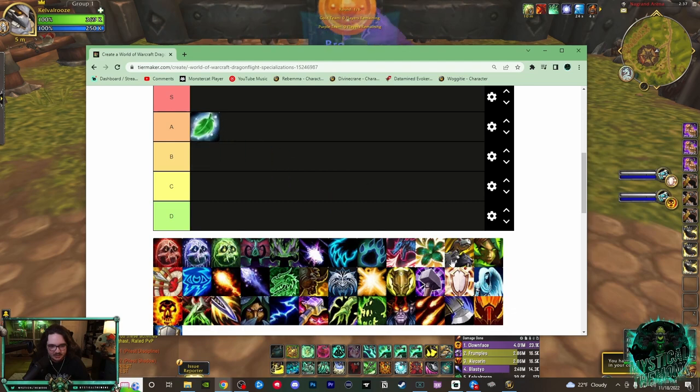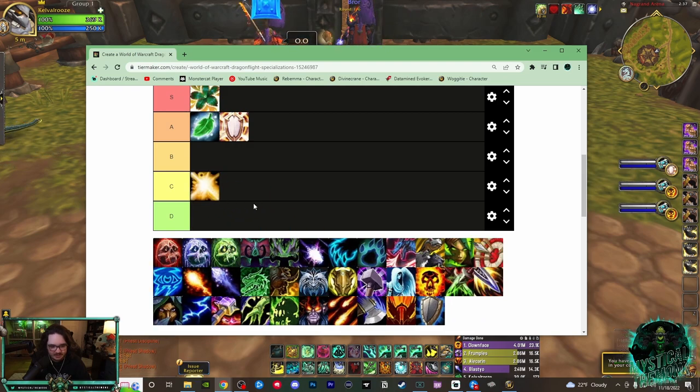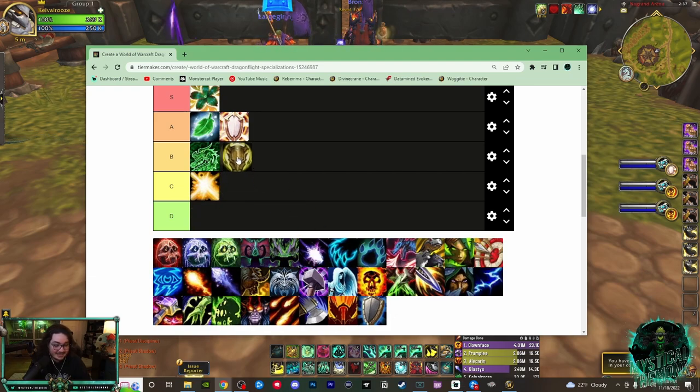Resto Druid is A tier. Disc Priest is A tier. Preservation is S plus — infinite tier. Holy Paladin is C tier. Mistweaver I would say is B, not nearly as good as any of these three healers. Prot Paladin is technically a healer — I think they're kind of C tier.